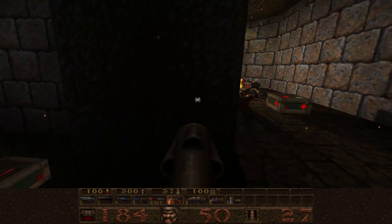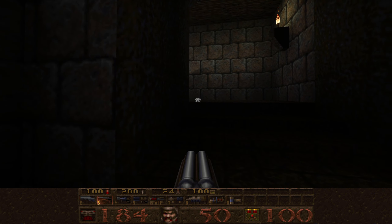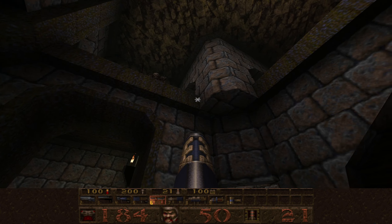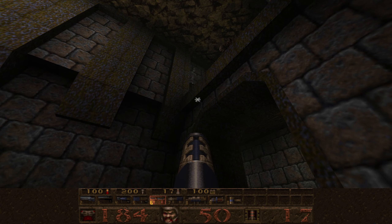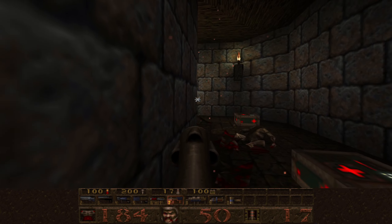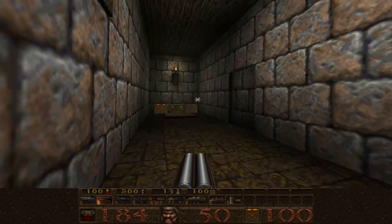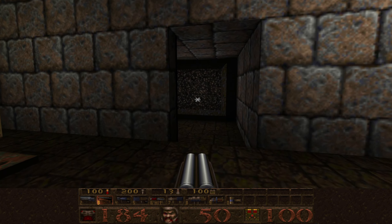I hear one of them here - here we go. Let's throw a few rockets into the wall. You're running away from me. We should have a few of them up here. We should be careful that I don't run out. We've got an Ogre there. Hitting my head on this is access to a secret.